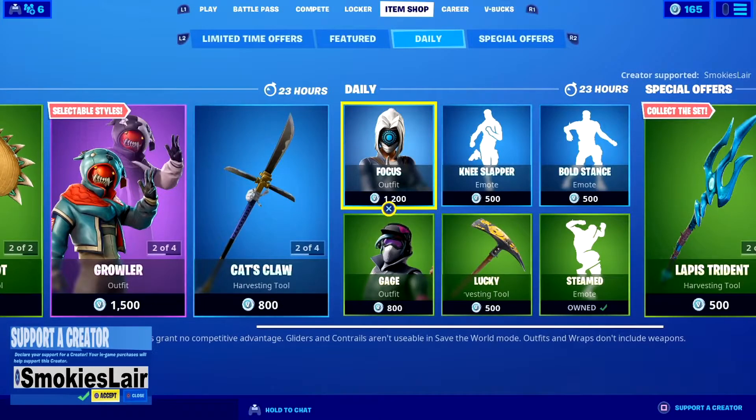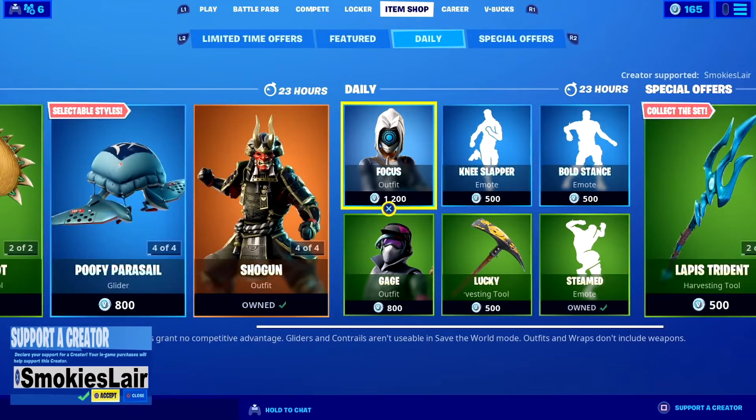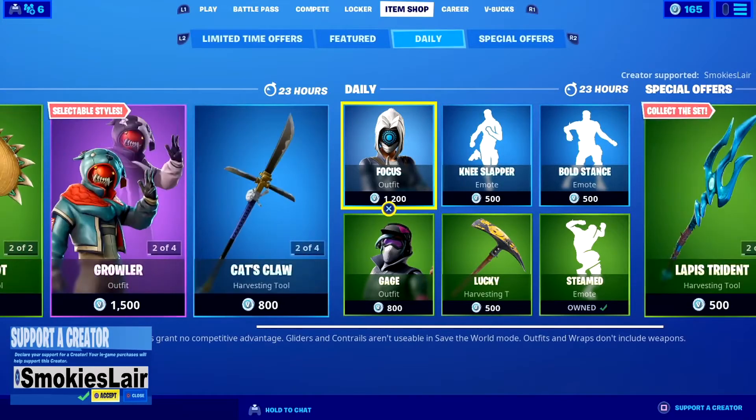And then we have you putting in Creator Code Smokey's Lair in the Fortnite item shop before you purchase anything. That's Creator Code Smokey's Lair, just like it is in the upper right or lower left of your screen. Do it before you purchase anything in the Fortnite item shop to help our stream grow and support the channel with every purchase. We also work in the Epic Games Store, so buy your games there and use Creator Code Smokey's Lair.